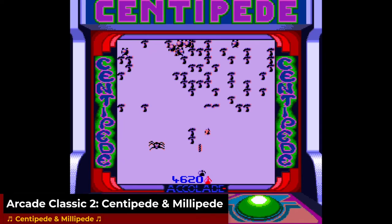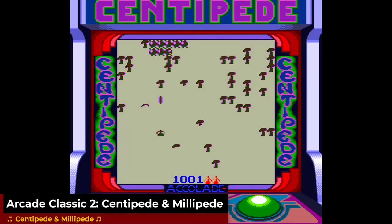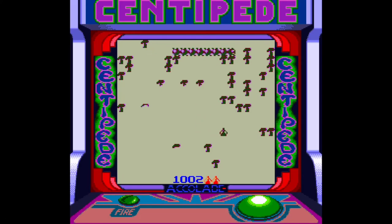And finally, Arcade Classic II: Centipede and Millipede is just very simple ports of Atari's fixed-direction shooters. If you like them elsewhere, they're a nice fit here, and there are four other cheapish double packs in this Arcade Classic Game Boy line that are probably worthwhile too.